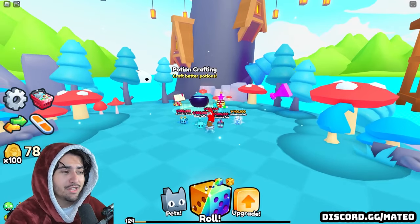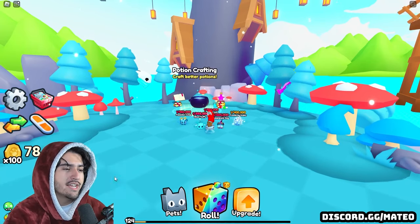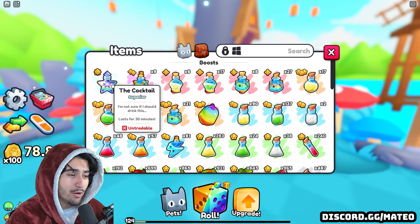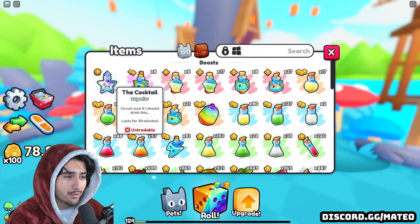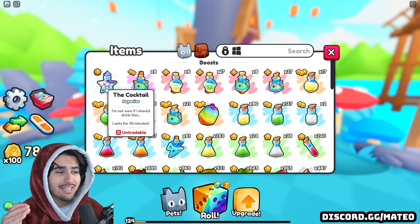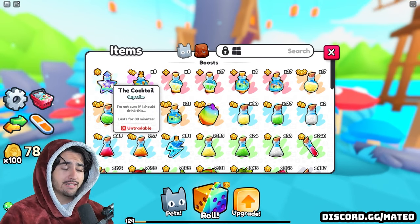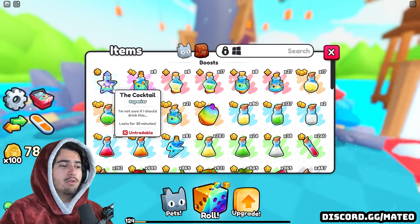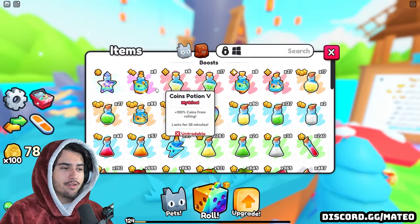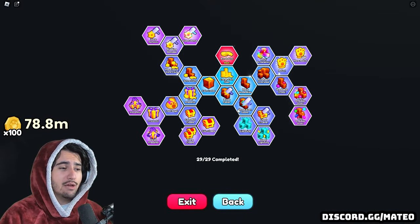The closest thing in this game to the pay to win luck that you can buy with Robux is going to be using this potion here — and this is the cocktail potion. This thing is absolutely insane. When you use the cocktail potion, you're going to be getting consistently really high luck pets, and this thing is going to last you for 30 minutes. In order to get that insane amount of luck, we're actually going to combine this cocktail with some of these other potions. In order to get access to the cocktail, you actually get one for free.